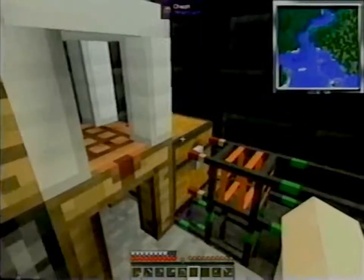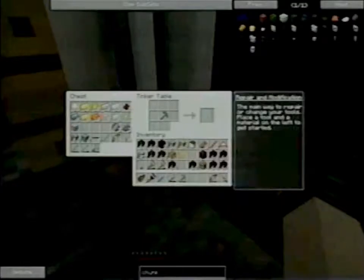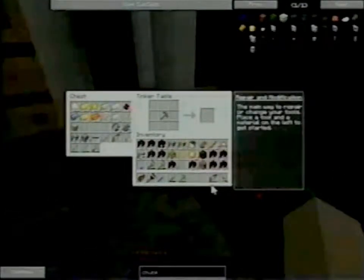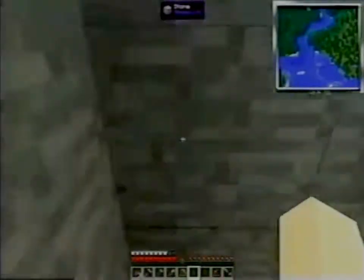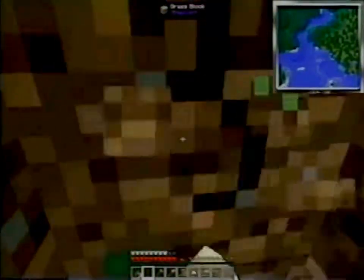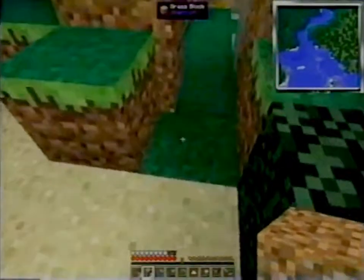There's a creeper in the room. I got one — he dropped something green when he died. I got a creeper heart! I've got two magma cream. There's another creeper — and another creeper. Somebody heard I wanted creepers — I heard you like creepers, so I put some creepers with your creepers.